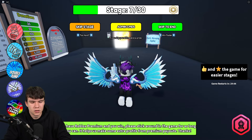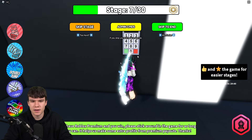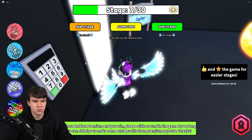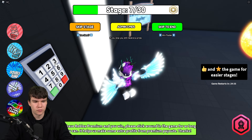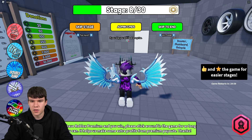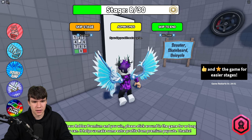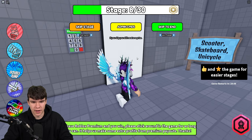We're nearly a third of the way there. In this room, enter code 315 — correct. Then follow me for the next one: enter code 241 — correct.